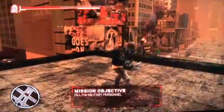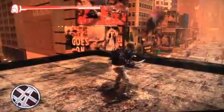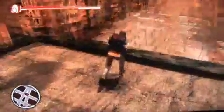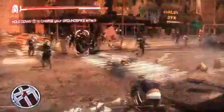In this scripted sequence, we just saw that Alex extruded his claws. I'll use these claws against the military personnel on the ground. One of the most exciting moves with the claws is called a ground spike. By targeting one of these soldiers and pressing Y, I can charge my ground spike, and it literally extrudes from the ground up and takes down anything in the radius.